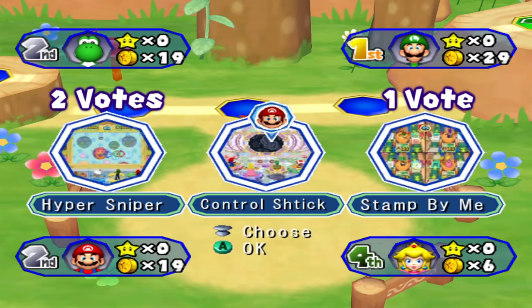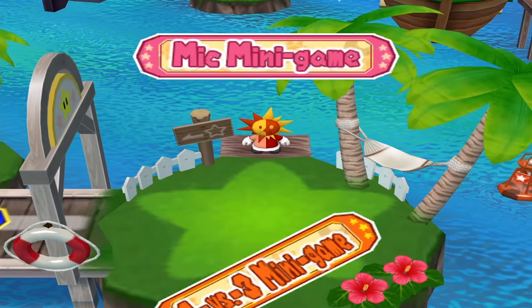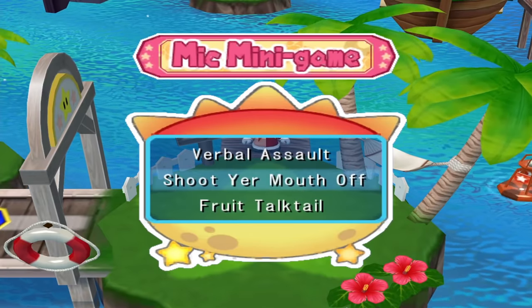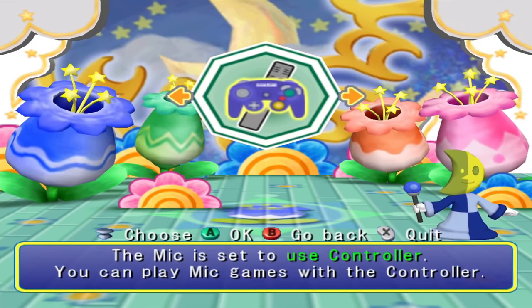You'll often want to wait for the other players to vote on a minigame before voting yourself. If two players vote for the same minigame and another votes for a different one, you now have the option of either voting with the two players or voting with the one player so the game selects the minigame no one wanted. If no one wants to be the first to vote, they probably have a certain minigame they want selected — don't be afraid to ask. Mic minigames periodically appear in lieu of a 1v3 minigame about 20% of the time, but only if the mic is turned on or the option to play mic games with the controller is selected.